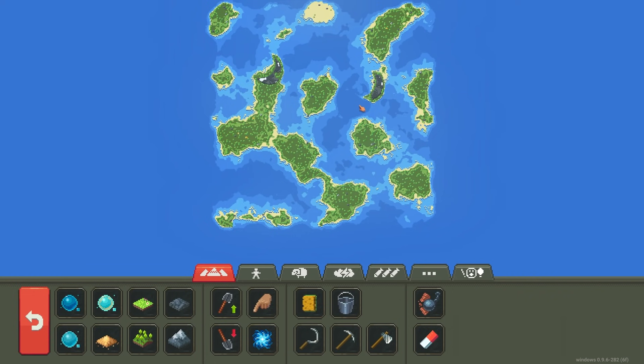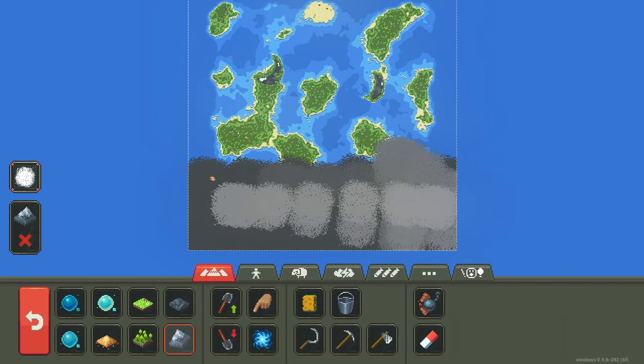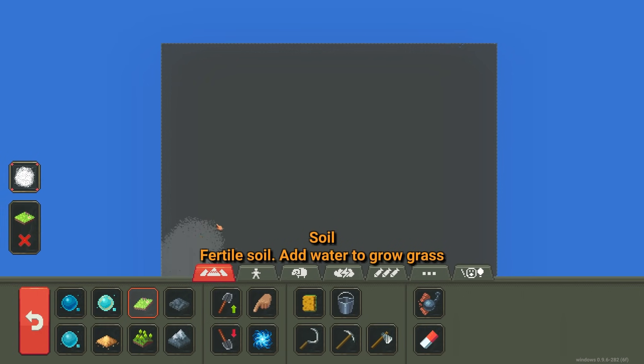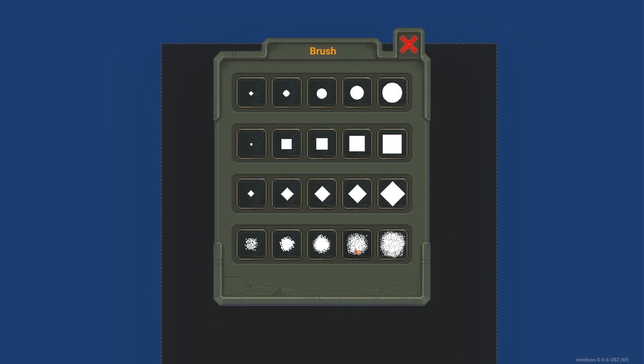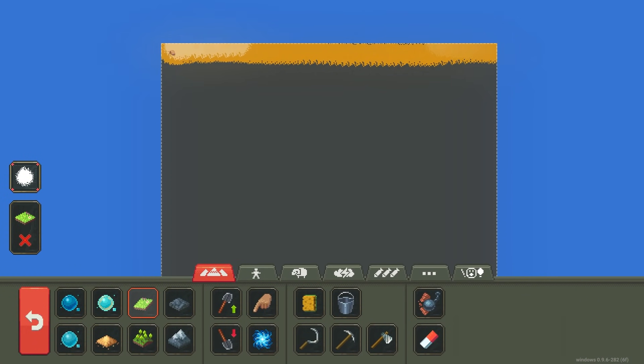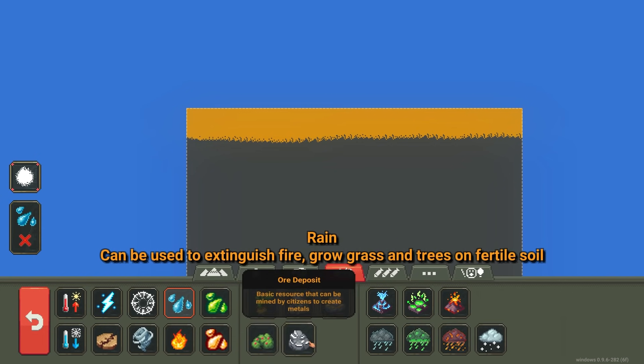Like one of those ant farm things you have when you're a kid, with the blue stuff — okay it's not gonna be blue, but you know. So first we're gonna have to cover this all up with mountains. Next step, we're gonna take the soil — this is gonna be the top of the ant farm, like how they always have the top where they can get supplies and stuff. So it's gonna be soil so we can water it.